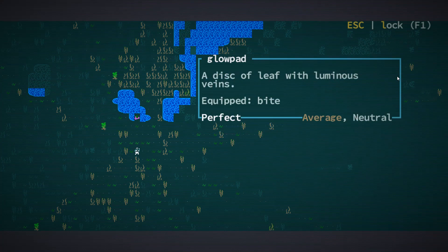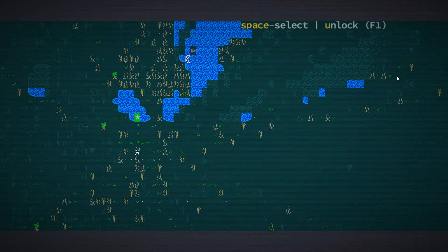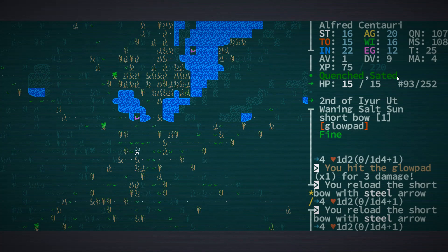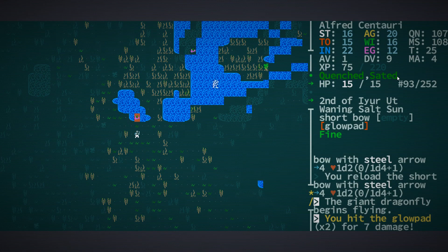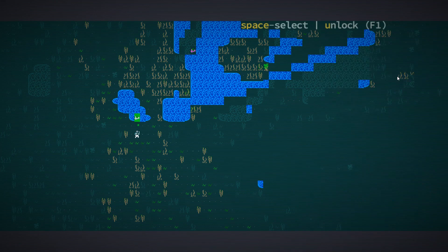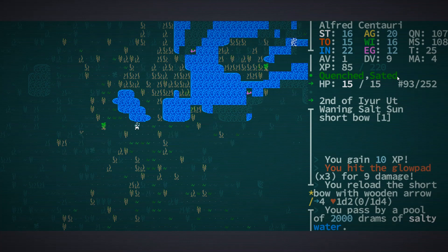If I look at this glow pad right here — a glow pad is a pretty weak enemy. If I hit F I can select that target and shoot it. I think I missed that time. I'm actually just going to get a little bit closer. There we go. I got some experience from killing it — what's our experience like right now?